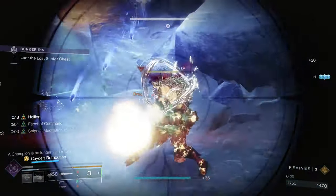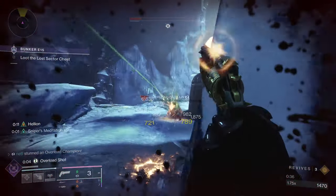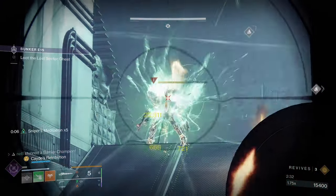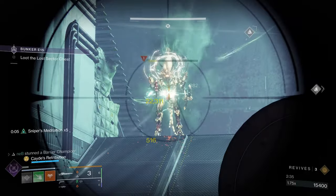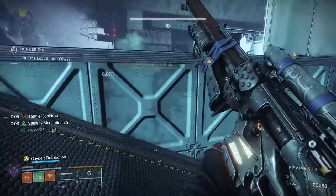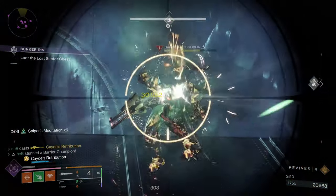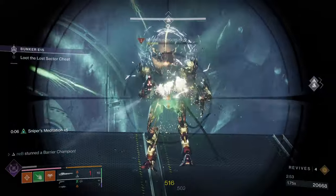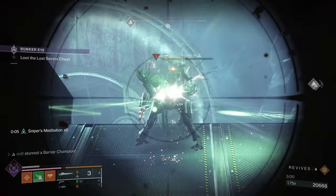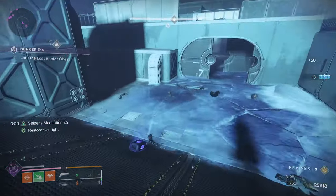I was able to do this Lost Sector a few times. The Overloads were pretty annoying, but Hellion and Bleak Watcher did help out a lot. They're also pretty easy to deal with if you go Transcendent, but you might not have access to that all the time. Hellion will scorch targets, which reduces the amount of times we need to hit with Still Hunt. Hit twice with it, your Hellion's shooting at the same time — ignite, right there. Bleak Watcher for Overload Champions as well as Unstoppable, mostly Overloads though because they are annoying. I made this build specifically for dealing with champions, and I think it does a pretty good job. Got Arcane Needle suspending, Hellion scorching and igniting, Bleak Watcher slowing and freezing — at least two ways to deal with every champion.